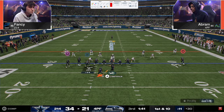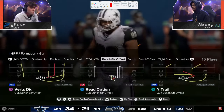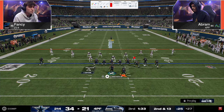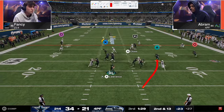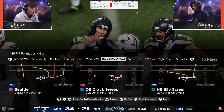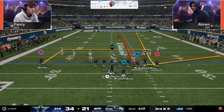Abram blocking the running back — not sure why he's doing that. And there's that shed: that's a flat-out shed you can't block. Montez Sweat just going crazy — that's really good. DB Fire hasn't really gotten a ton of sacks or a lot of pressure. Abram's blitzes versus Fancy's blitzes — it's pretty clear which is more effective.